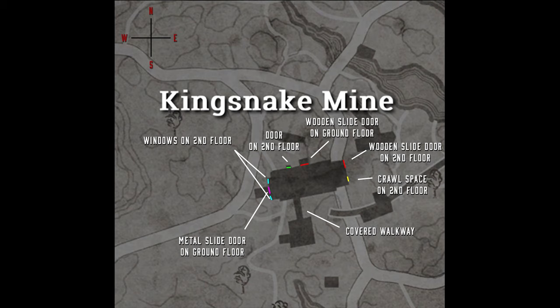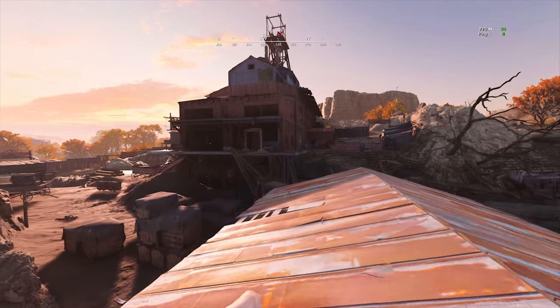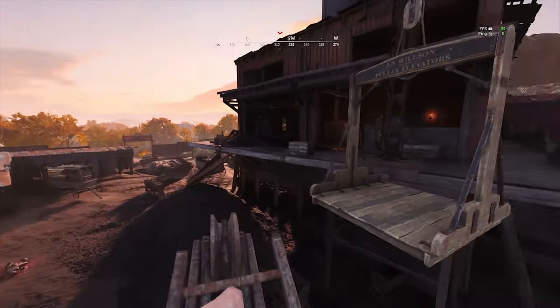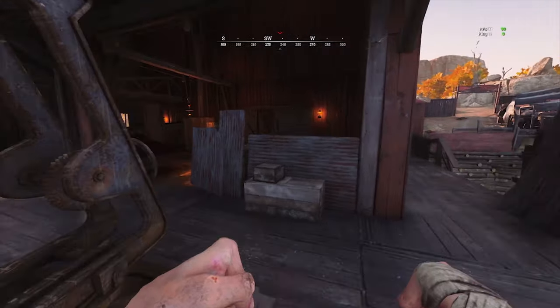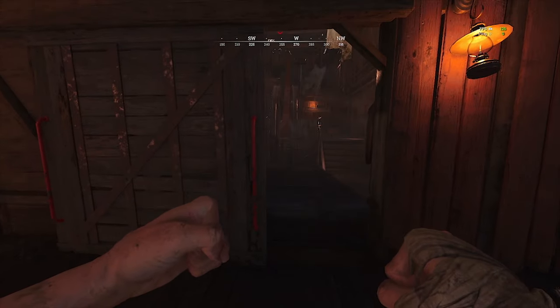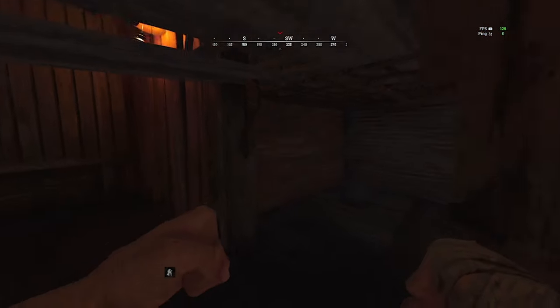Let's talk about approaching the boss arena from four directions. Take a look at the diagram here which shows the main entrances that I'll be covering in today's video. Starting with the east side of the boss arena, there are two main entrances: the slide door and the crawl space on the left.